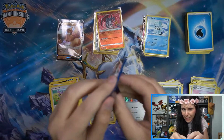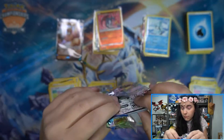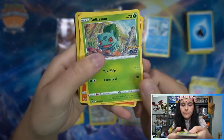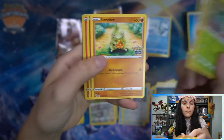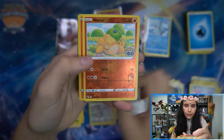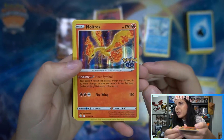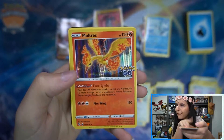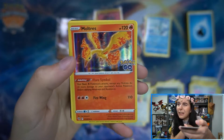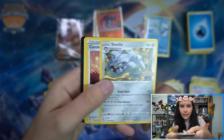Alright, final pack — last pack magic. We do have Nimbasa Reverse and Moltres. That is a Holo. I feel like Moltres' eye looks very big — it's cute, though. It's a cute one, but I feel like the proportions are not quite correct on this card. Moltres Holo Rare to end things off.